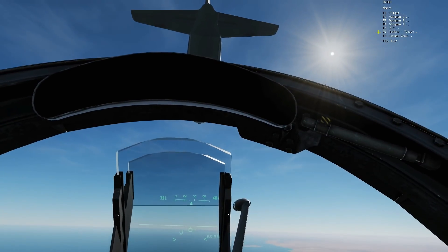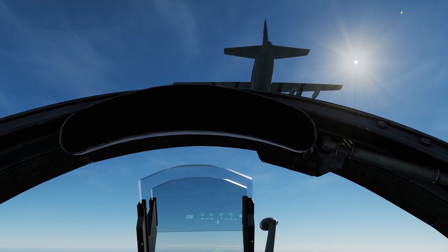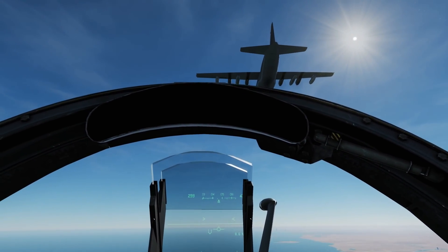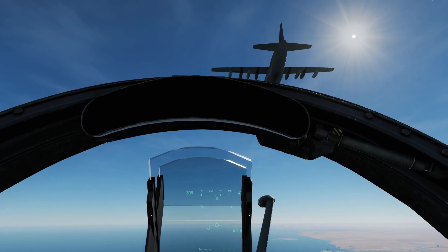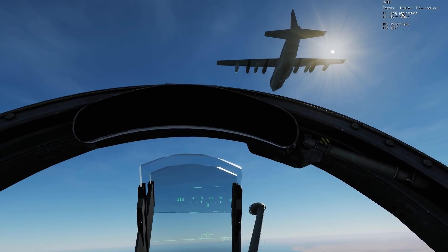Up here we've got options. F6 is the tanker, F1 to refuel. Texaco, Enfield 1-2, request rejoin. Enfield 1-2, Texaco, proceed to pre-contact at 5,000.